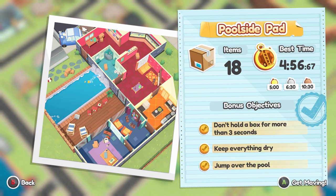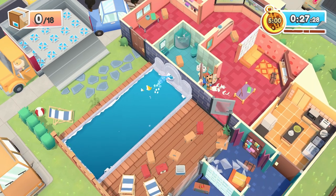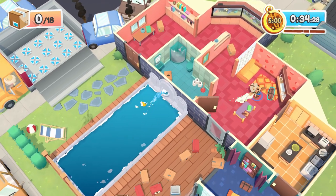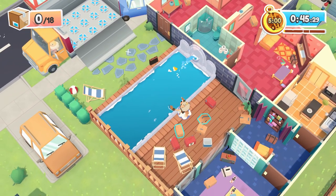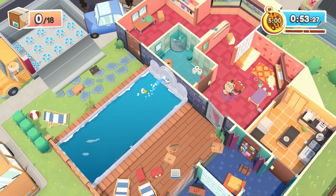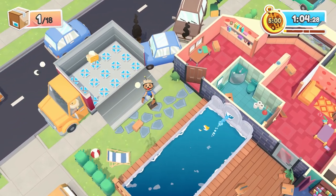Next is Poolside Pad — a little annoying but not too bad. One objective is to jump over the pool: put a chair here and jump over, but the chair gets wet so you won't get the keep-everything-dry objective on the same run. The toilet is the only required interactable — no mailbox. The hidden console is over here on this counter. To keep everything dry, you can throw things over the water by holding X and pressing A to jump. The red items you can't throw — they'll break. For the don't-hold-for-three-seconds objective, fully stop and then drop it; if you're moving when you drop it, the box will break.